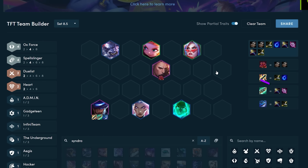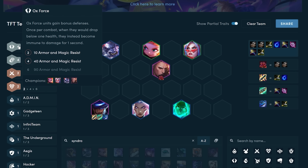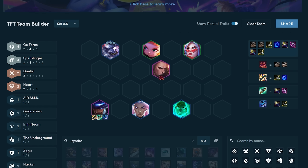The first comp I'll be covering is Oxforce Spellslingers. This comp is really strong for a few reasons. The first reason is that the Oxforce trait combined with the units makes them really tanky because Alistar and Fiora have built-in healing, Annie also has a built-in shield, and Viego just does a lot of damage for how tanky Oxforce makes him. The comp can also stabilize at level 7 from only having one copy of TF, as long as you have the perfect items for TF which is Shiv plus two — for example Shiv, GS, Gunblade.